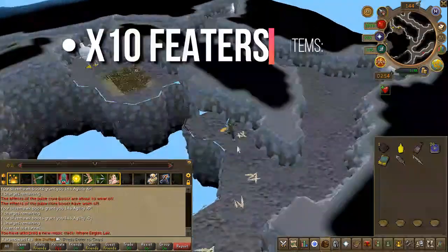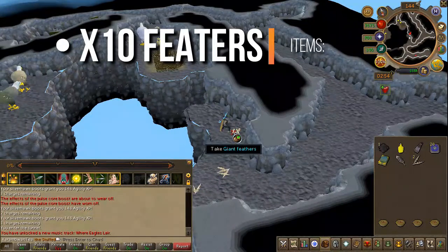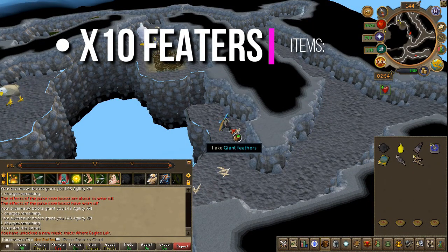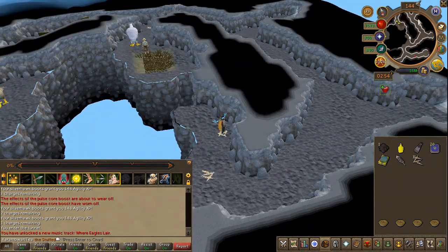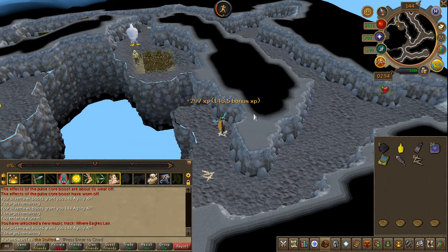After the conversation, pick up ten feathers right next to you. Next, head to the fancy clothes store south east of Varrock.